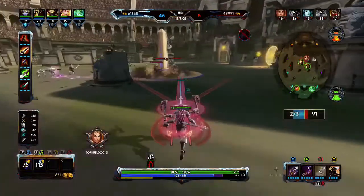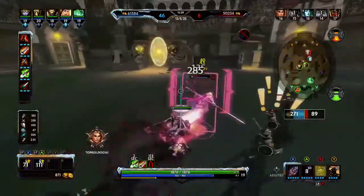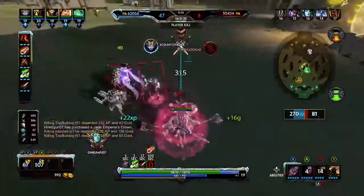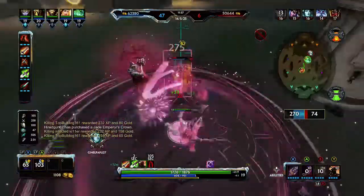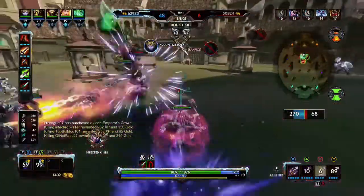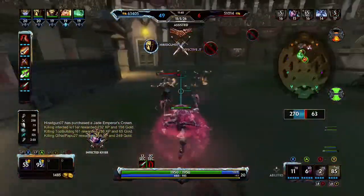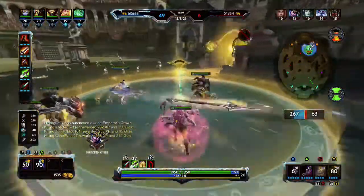Kali gains physical lifesteal against targets affected by this bleed. Now her third ability, Incense, is a one-second stun and a physical power debuff. I would recommend finding a target that you have marked, jumping in, and using Incense to stun and debuff the target. Then use your Lash so all three blades hit and do triple the amount of damage.